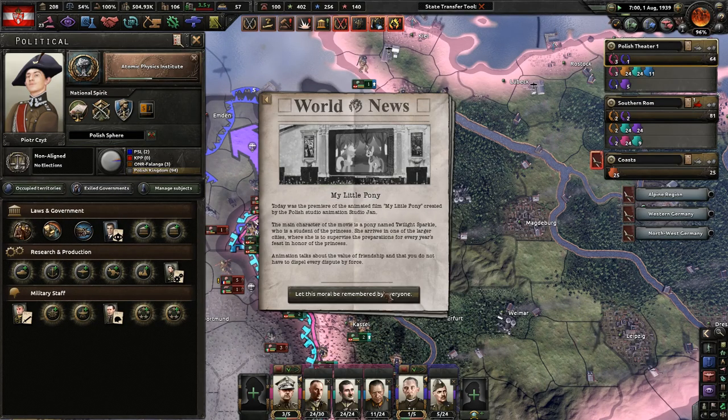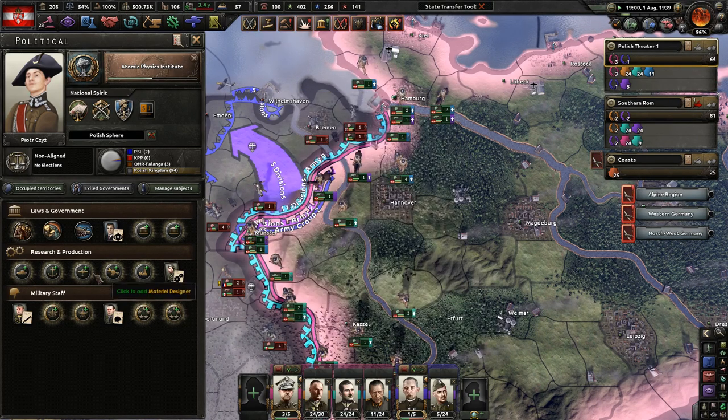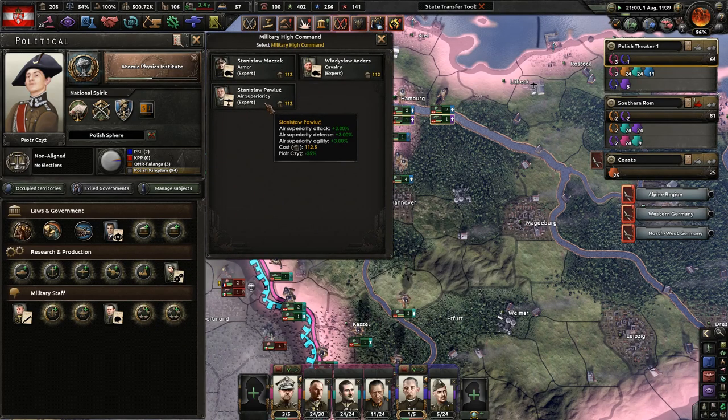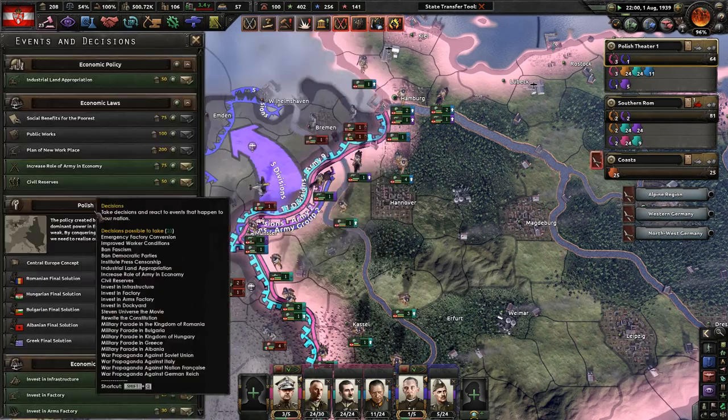We have My Little Pony! Today was the premiere of the animated film My Little Pony, created by the Polish Studio Yon. The main character is a pony named Twilight Sparkle, who is a student of the princess. She arrives in one of the larger cities to supervise preparations for the yearly feast. The animation talks about the value of friendship. Let this moral - moral, not morale - be remembered by everyone.